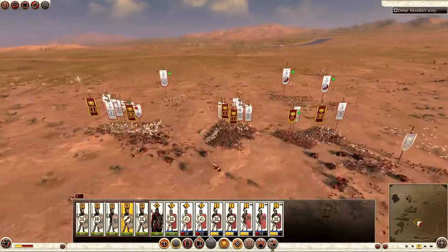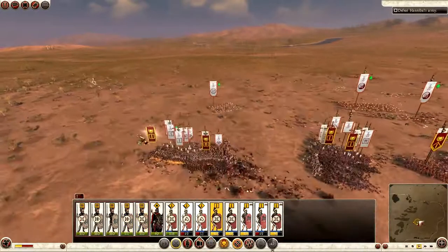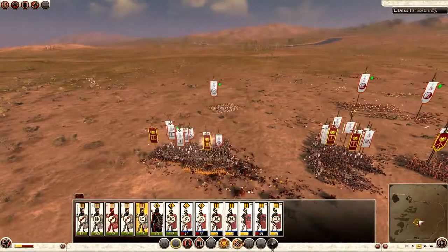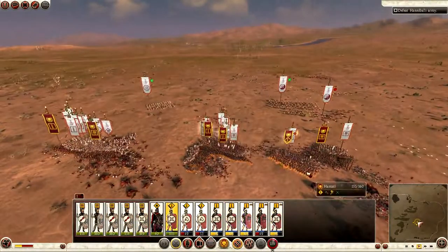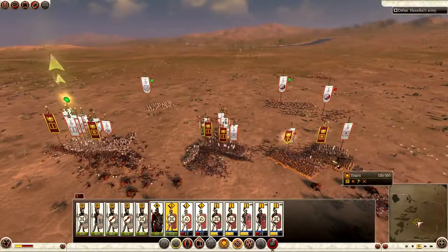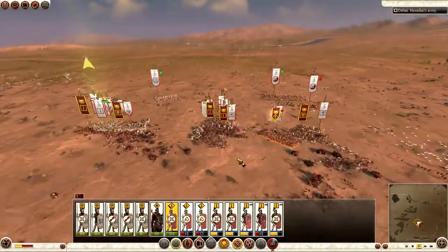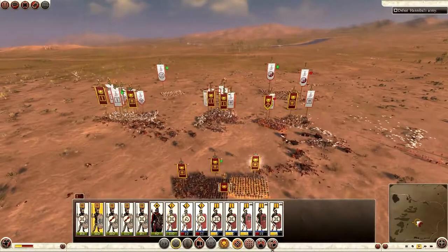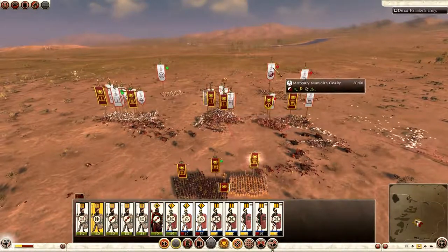Priority number one is to protect the general. It's a good idea to try to take out the enemy general as quickly as possible in these battles because of the morale buffs. As you can see, the Triarii are doing well against the Carthaginian hoplites. I bring my Triarii up to fight the Sacred Band.